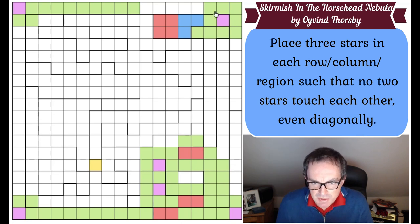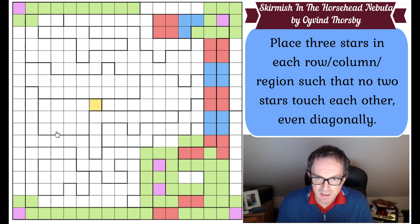Now I'm tempted to look at these two columns. I've got to put a lot of stars into this real estate - I've got one star in column 17, and I've got to put six stars altogether in columns 16 and 17. So these cells here have to contain five stars. One there, two there, three there. We know there must be one star in each of those coloured regions there, but that hasn't actually developed our logic any further.